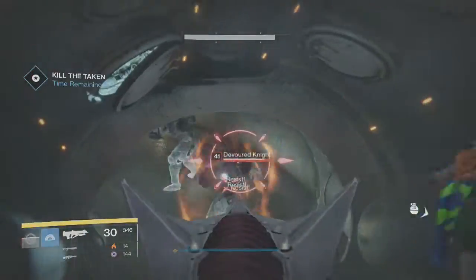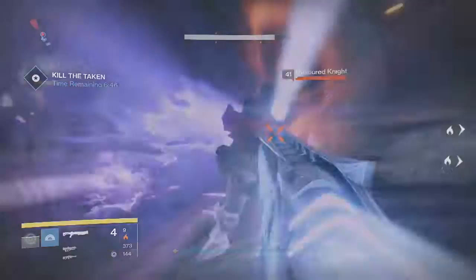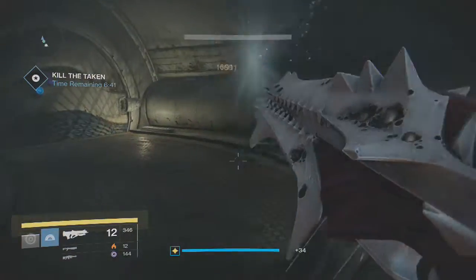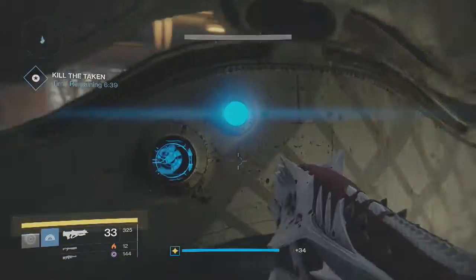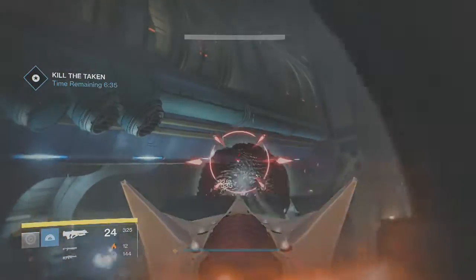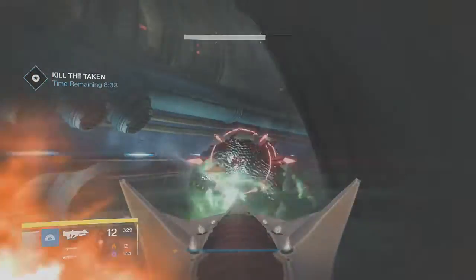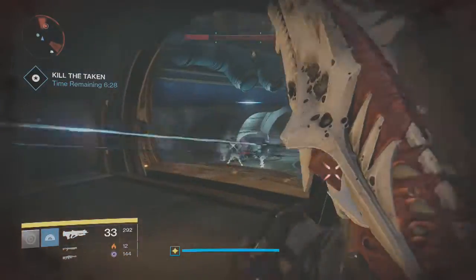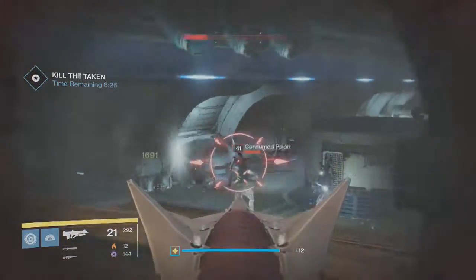That's why I definitely recommend using shotguns, because you can kind of push through. It'll be scary because you'll get really messed up a lot of times, but you'll be going really quickly through it if you have shotguns. Once you're into this final room, take out the blights as fast as you can to stop more things from spawning. Then you just clear the room of all the adds and start doing damage to the boss.